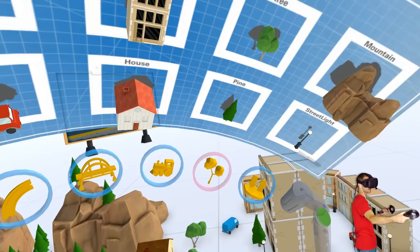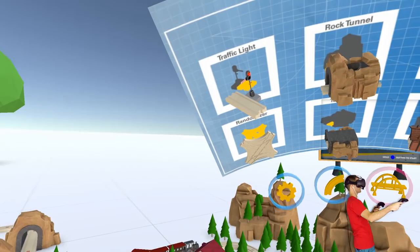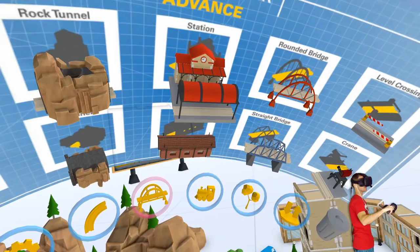So we've got the garage pieces, the randomizer. We've got a crane - maybe there's something we can do with the crane. Let's go over here and start building.